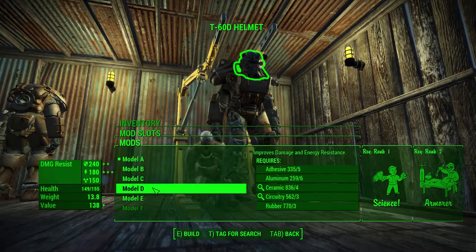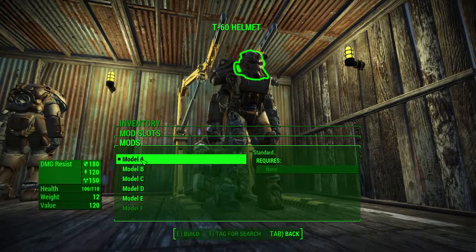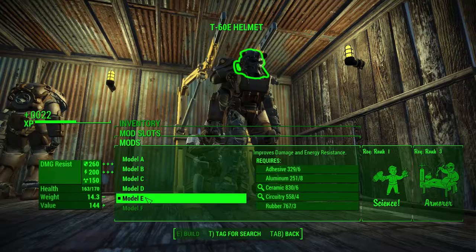Apparently I cannot upgrade them — I thought I could upgrade them. I thought I saw that somewhere, I guess I can't. Well, while we're here, excuse me Ada — while we're here we may as well modify this. Let's make this a model — E is probably the best one, right? Yeah, look at my damage resist go up over here. Right now it's 181, 20, and 150. We could get it all the way up to 260 and 200 if we go to Model E. Let's do it — this is going to be powerful.